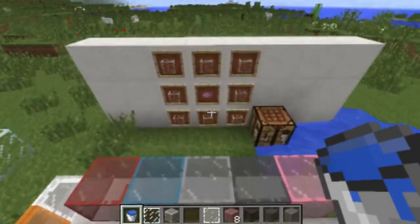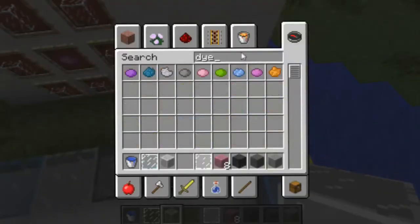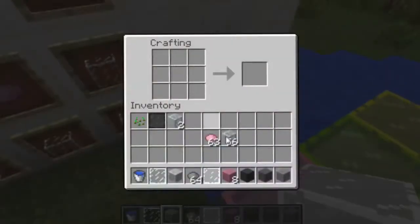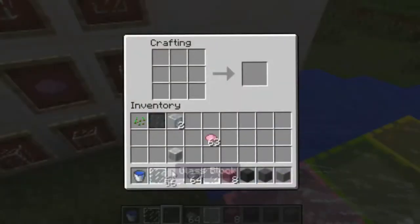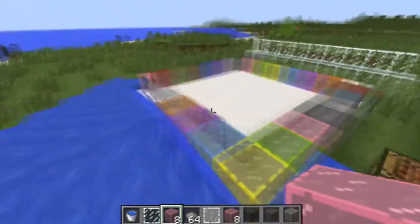So now to craft these, I'll just get some dye - you need some glass, obviously. Crafting table: glass all around the edge and one piece of dye in the middle, and that will make your stained glass. So that's all for this week, guys.